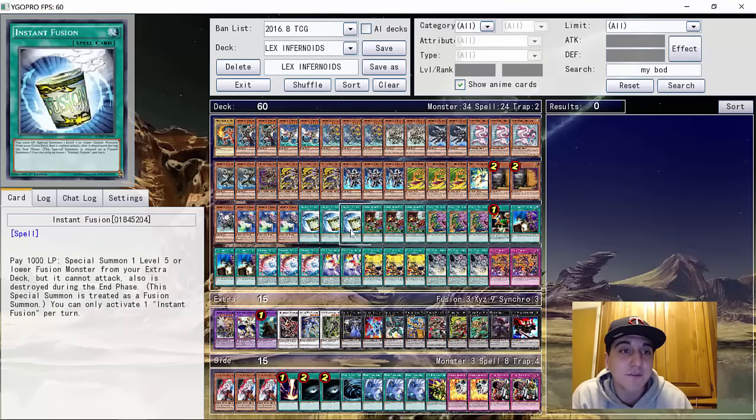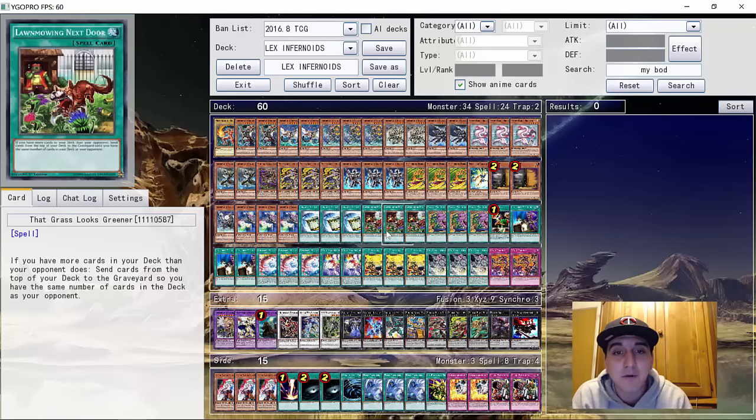For the spells, three Instant Fusion — just keep going with your plays, make the Zoo play, you can Instant Fusion back the Rat, go into Bullhorn and start doing your plays. Three Grass is Greener — card's insane, you open it, you mill like 20 cards, your graveyard gets loaded, and you just start playing Infernoids.